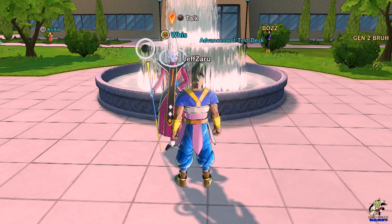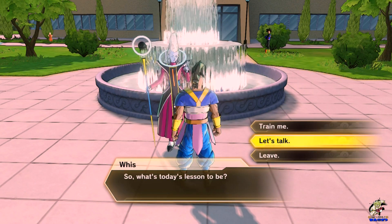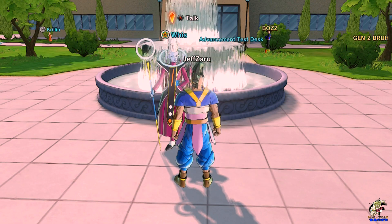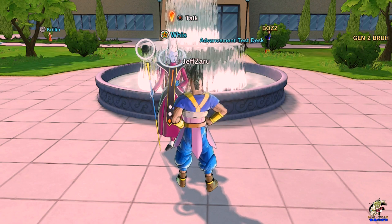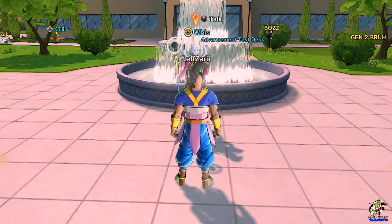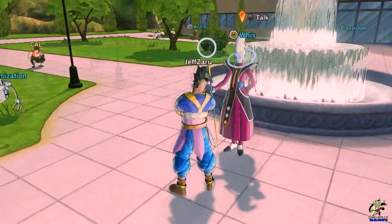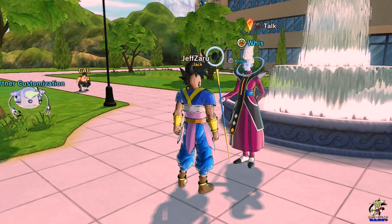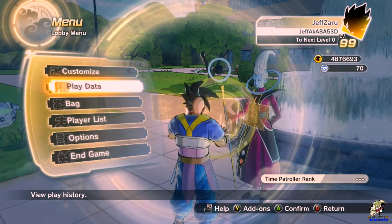You must have Vegeta as a trainer. To speed up the process, do parallel quests and use his moves, and have him fight alongside you. When I was fighting, I was farming for Dragon Balls to make the wish to grow more. After doing the wishes, he eventually says your training has been going pretty good, you're becoming really strong - then he will give you Super Saiyan God Super Saiyan.